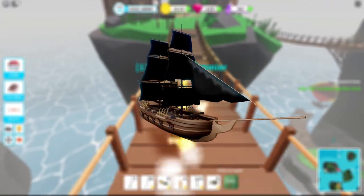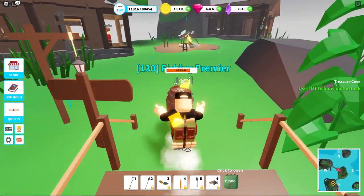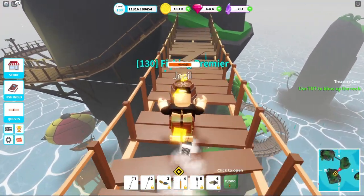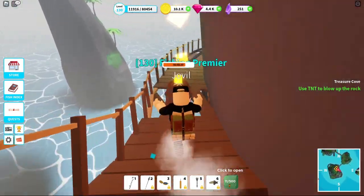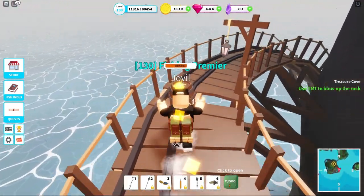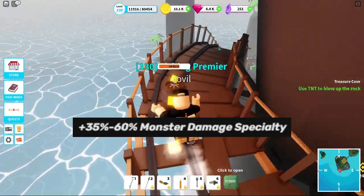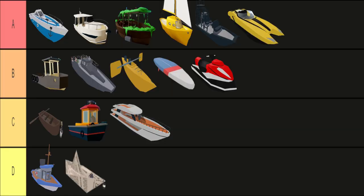Next up we have the pirate ship — our first ship on this list that costs gems instead of coins, and it's actually good. It suffers from the same problem as the armored boat in that it has no speed and a massive hitbox, which makes dodging rather difficult. But it also provides 600 more base health than the armored boat, and comes with a boost that makes farming sea creatures a lot easier. A tier.